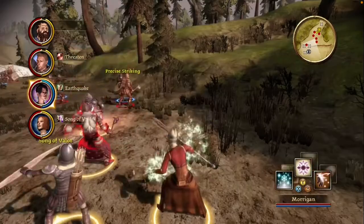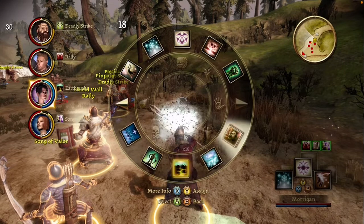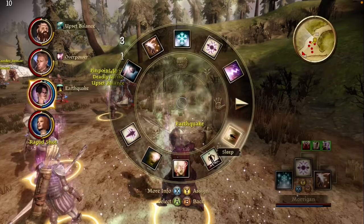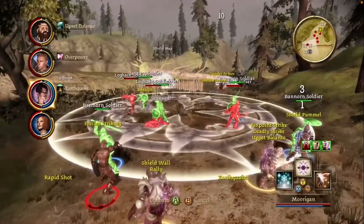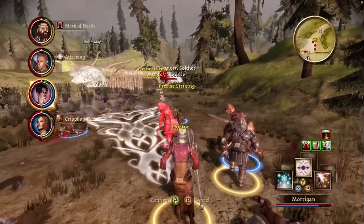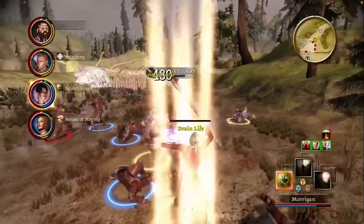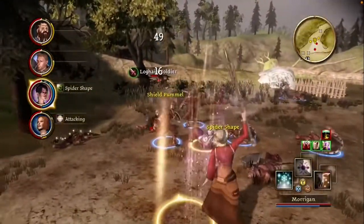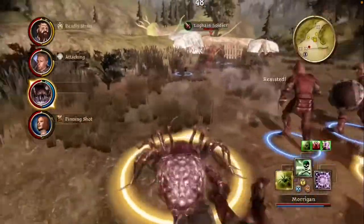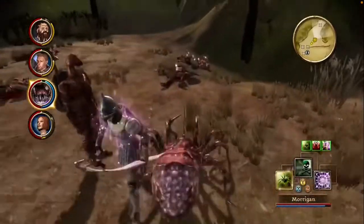Quick note: dwarves cannot be mages. There's also a possibility of six origin or prologue stories that you can play when you start up the game. Each of these is roughly about an hour long, and they are human noble, mage, city elf, Dalish elf, castless dwarf, and dwarf noble. There's a lot of replayability even just with prologues alone. Depending on the class and race you pick, it might also unlock certain side quests that you can only play as that specific origin.